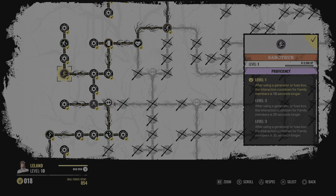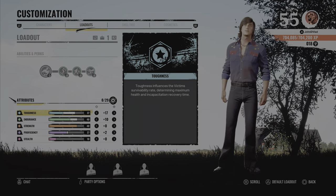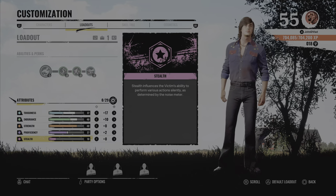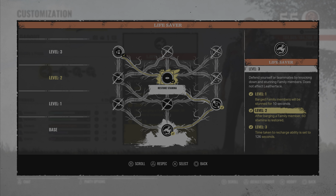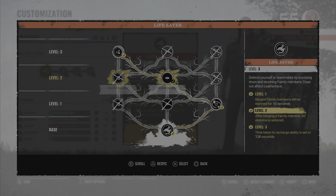For the attributes, we have 17 in toughness, 10 in endurance, and 2 in proficiency — this is very balanced for all-around players. For the unique skill tree, I'm using the first one for increasing stun duration, the second for restoring stamina, and the third for quicker recharge. If you remember from the beginning of the video, I was in a very hard situation, I used my unique skill, I restored my stamina, and that saved my life.